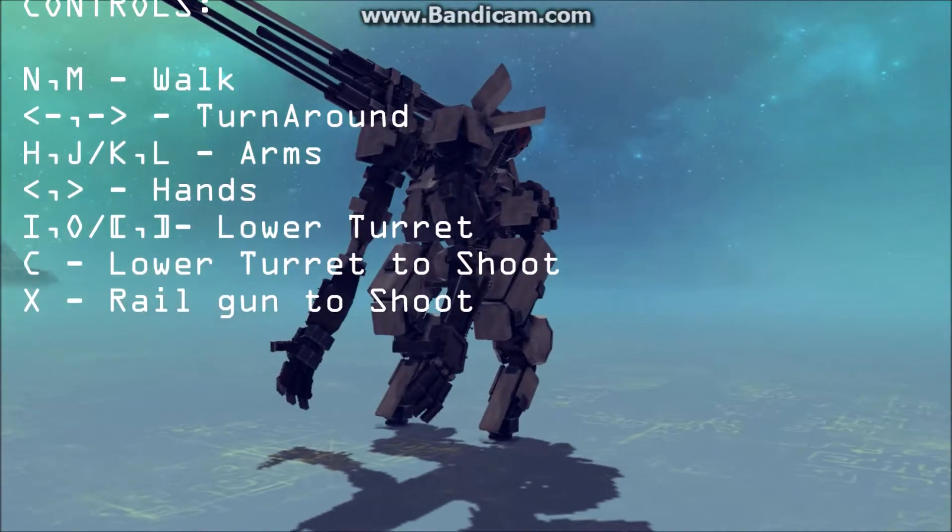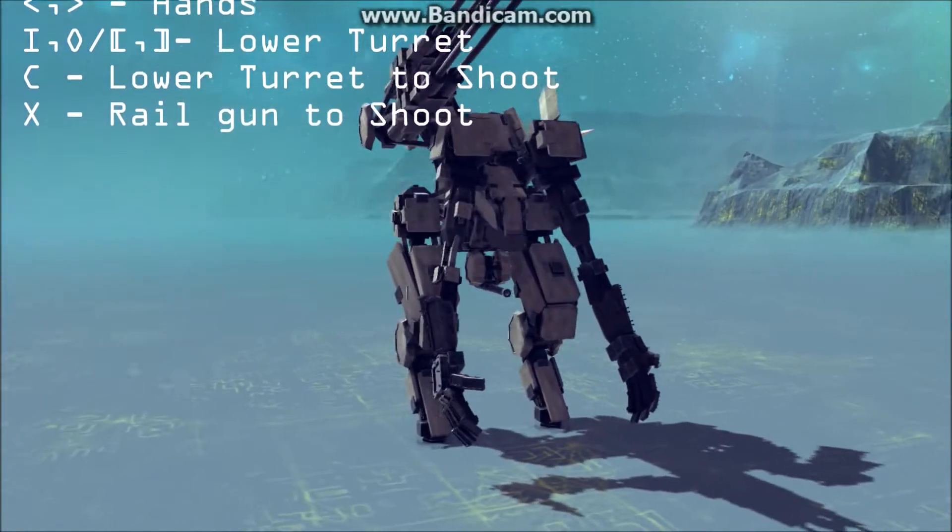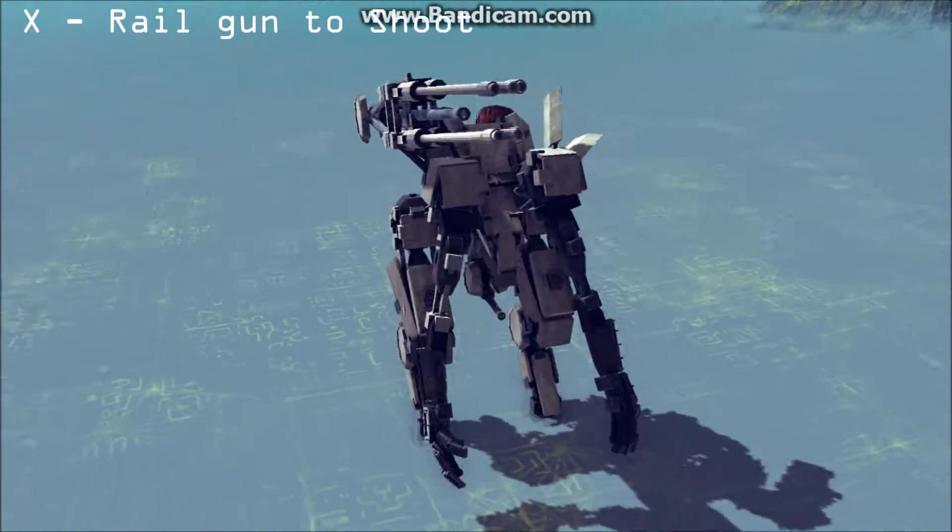O, P, left bracket, and right bracket for the lower turret. C for the lower gun to shoot, and finally X for the rail gun to shoot.